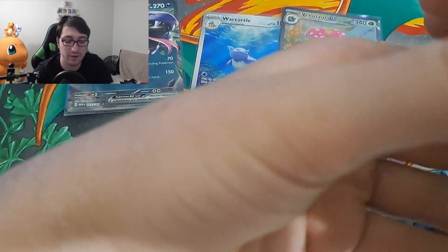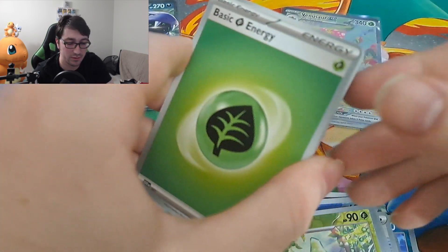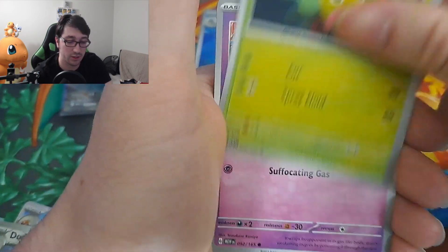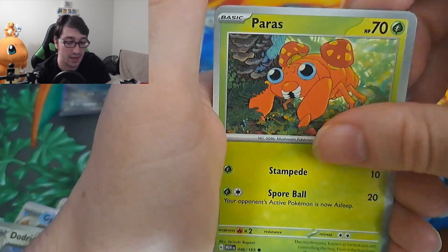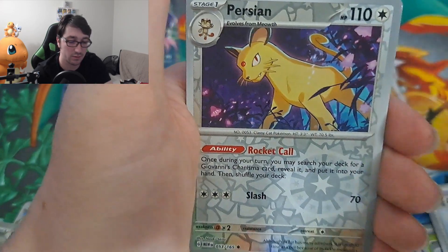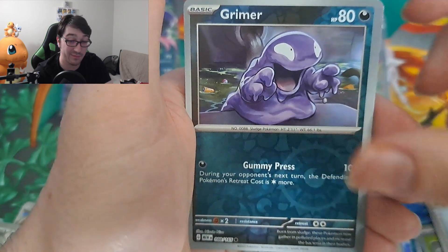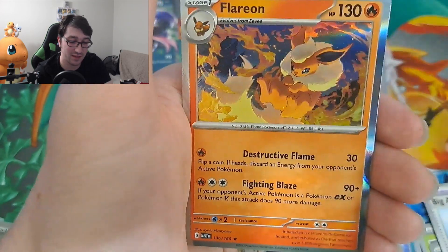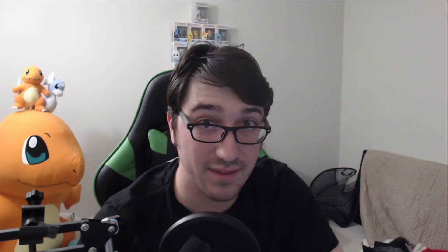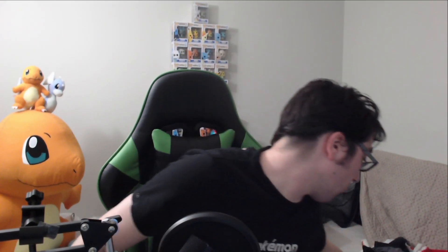Estelle was very calm, mild-mannered, and very polite — very much in character as well. Water energy, another grass energy. Big Air Balloon, reverse holo Persian, reverse holo Grimer, and the last is a Flareon — we don't have a Flareon though, so I'll take it. Thank you very much.